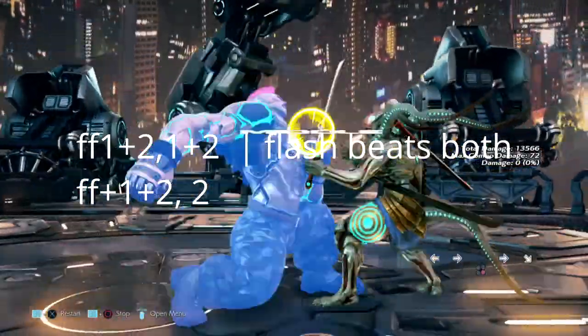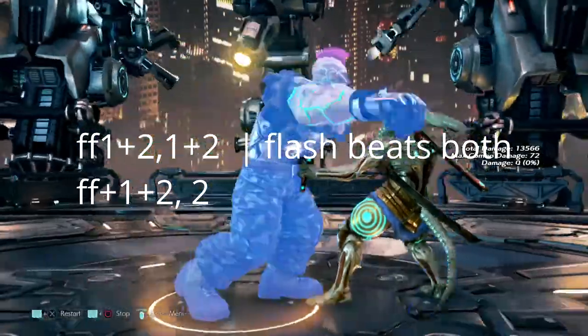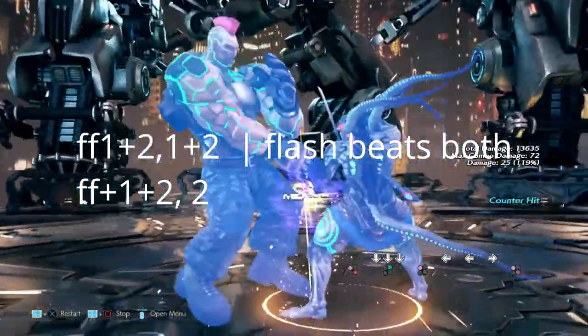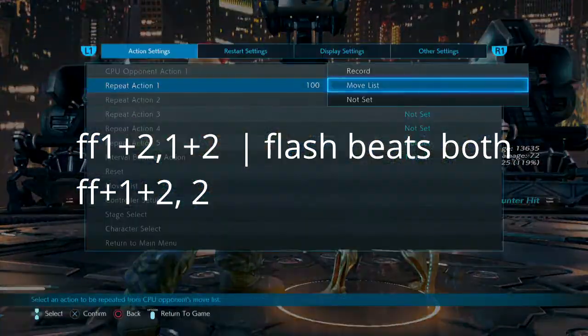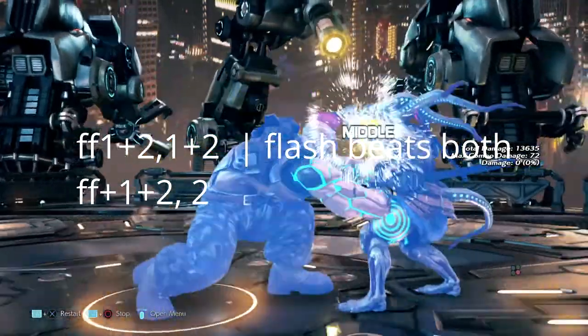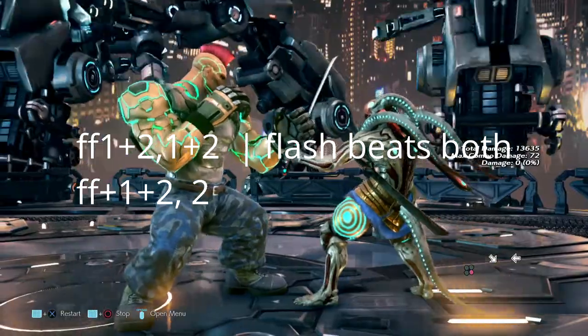This next move is a mix-up: forward forward 1+2 into either 2 or 1+2. It's mid-low or mid-mid. However, if you block the first forward forward 1+2, either option can be flashed.